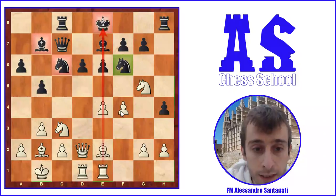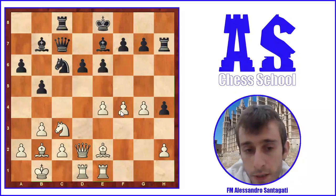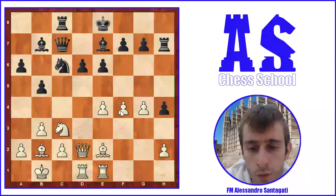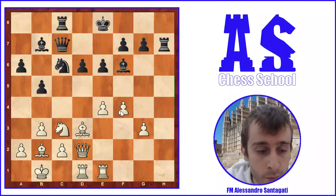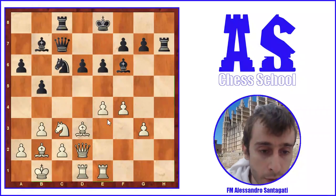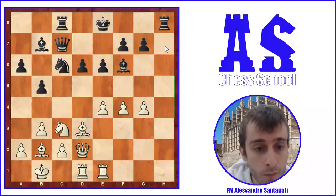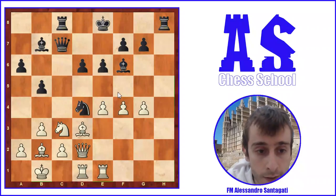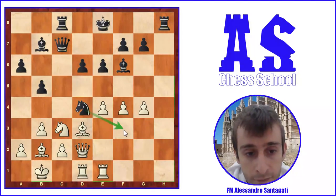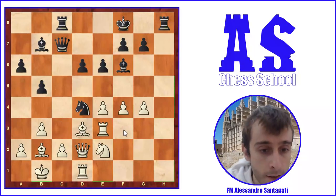Carlsen played g4 instead — White is still better but with Nd5 probably could have won easily. After g4: g3, Bf6, and now Bd3, making pressure against the rook on e7 which must go away. So Rh8, and now g4 — classical strategy: White wants to take space on the kingside and make pressure on the king and center. Then Ne4, and the threat is Nf3, so White plays Re3 to defend. Then Kf8, Ne2.